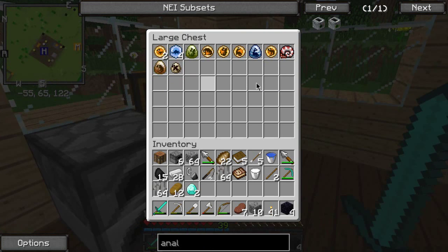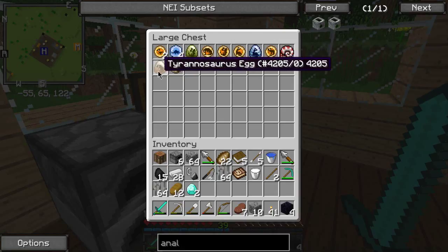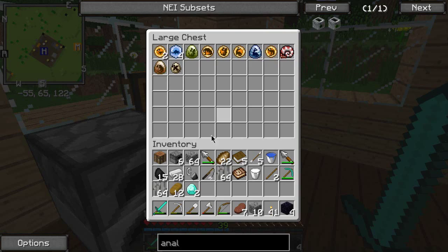Look at this chest - this is awesome. There's DNA in here, eggs... but look at this - it's an egg. A Tyrannosaurus egg. We got a T-Rex! But the only thing is, to get that you have to actually have a gem, which I don't have. Once I get a gem, I can do that.